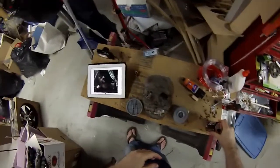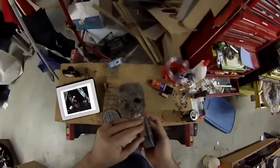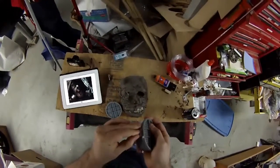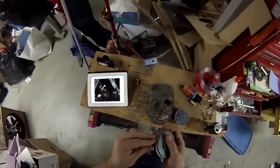So here we go in the shop. First thing you always do in the shop is open up your drink. And these are the respirator pieces I got off of Amazon for this. They were harder to find than I thought being round. And this is me trying to remove the health and safety warning labels, which oddly enough don't want to be removed.